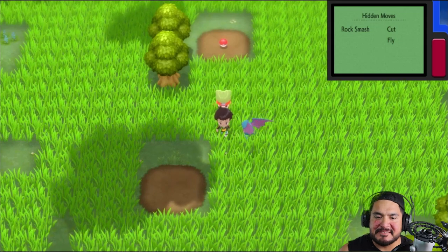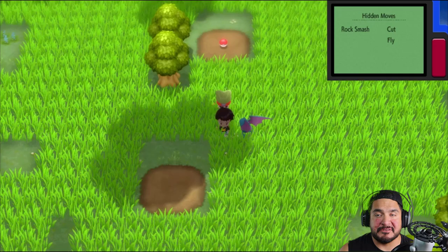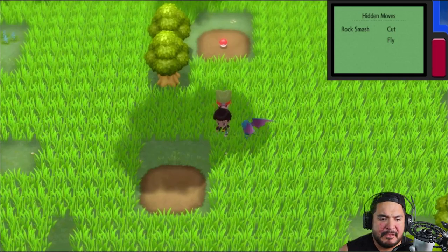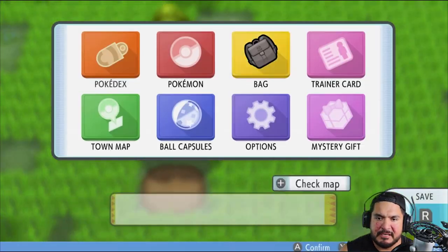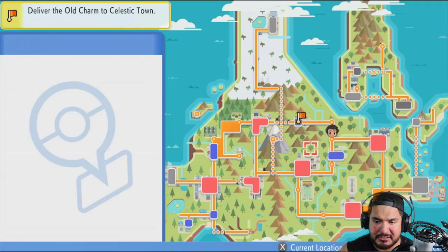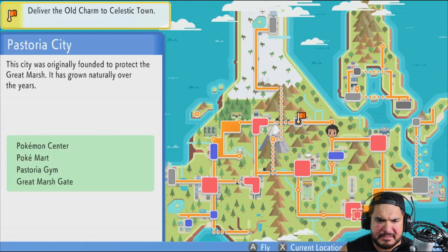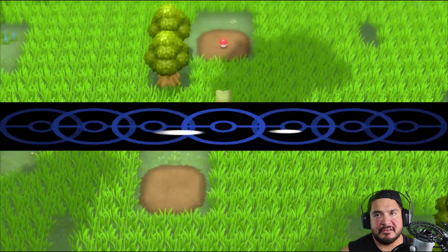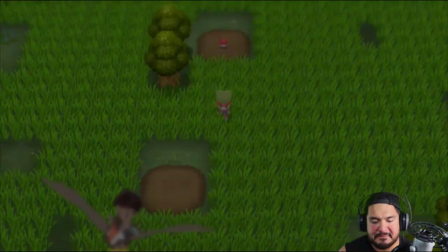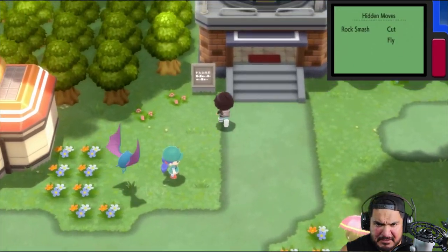Your boy messed up just a bit. We're going to have to go back — we need to fly away from this location and go back to Pastoria City because there's a place we failed to visit that has the item we need. So what you need to do is go straight to the Great Marsh.